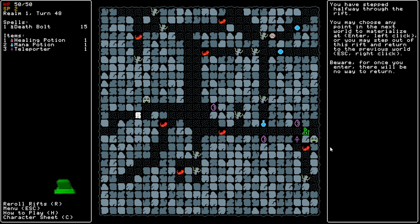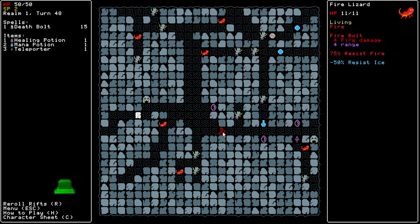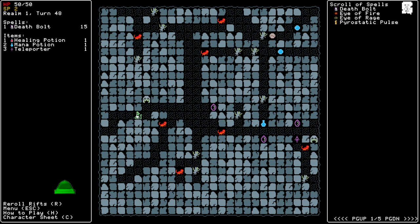This is kind of rough, because these guys have 10 HP and this deals 9. These guys have 11 and this deals 9 once again. So the best way to go at this is to get Parastatic Pulse.